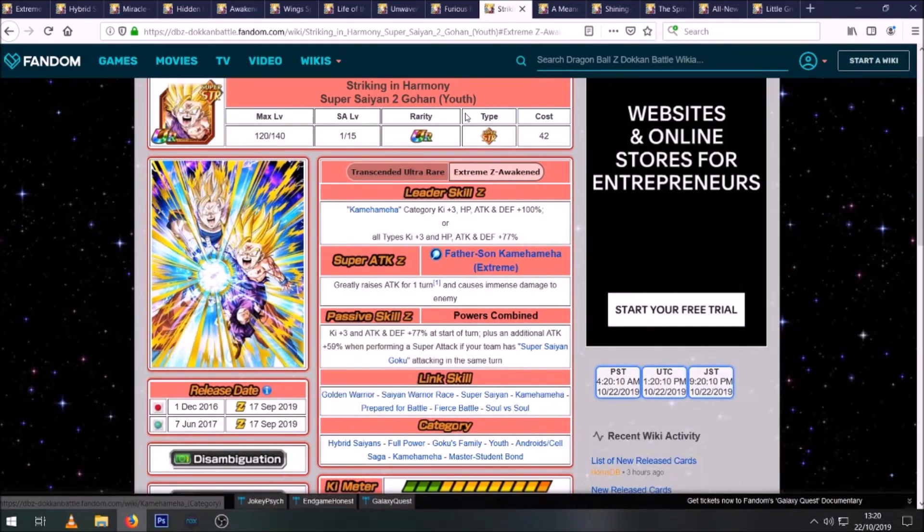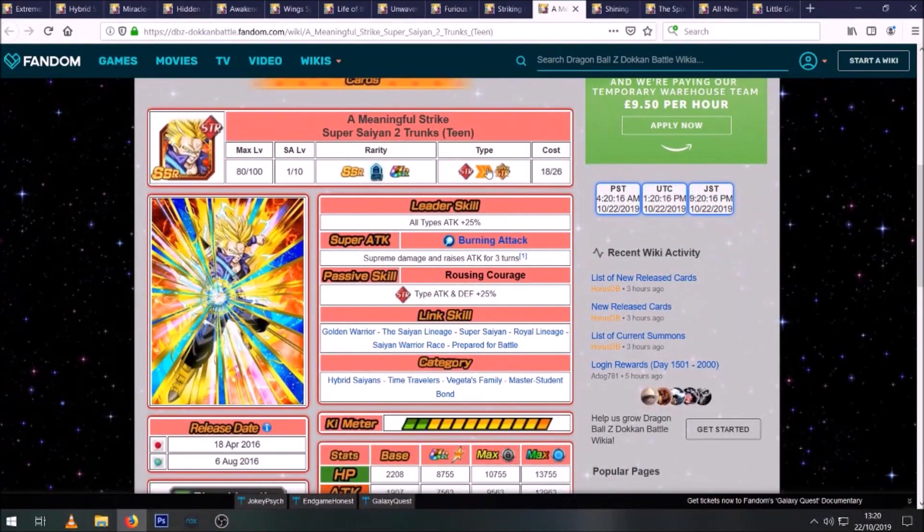Then we have a couple of support units. This first one is a unit I've talked about occasionally — I did a video about units that need a TUR awakening and he was number one, and it still hasn't happened. His stats aren't terrible overall, and he is an STR Hybrid Saiyan who does supreme damage and raises attack for three turns. He's an STR type support unit, so if you're running STR Ultimate Gohan with a full STR Hybrid Saiyan team, he's a good pick for his passive. If you're using AGL Gohan or the Gobros in rotation though, he's not as desirable since he won't be providing anything every time he floats in.